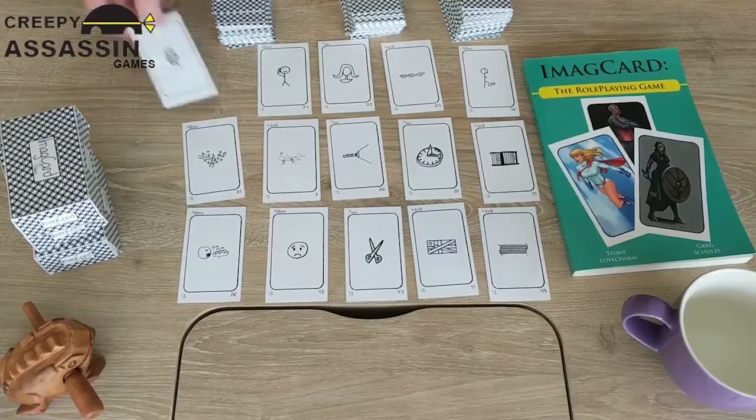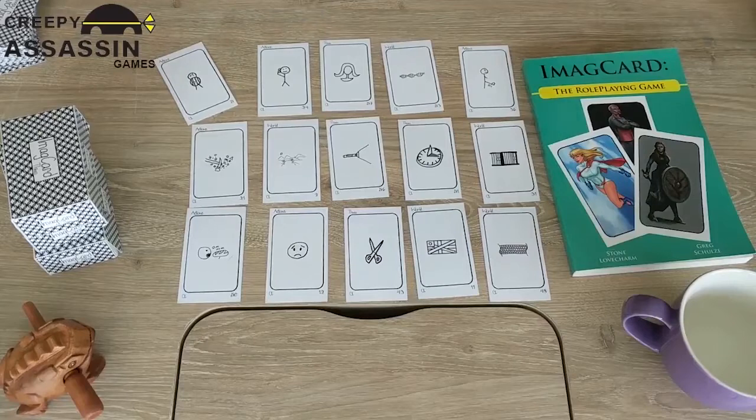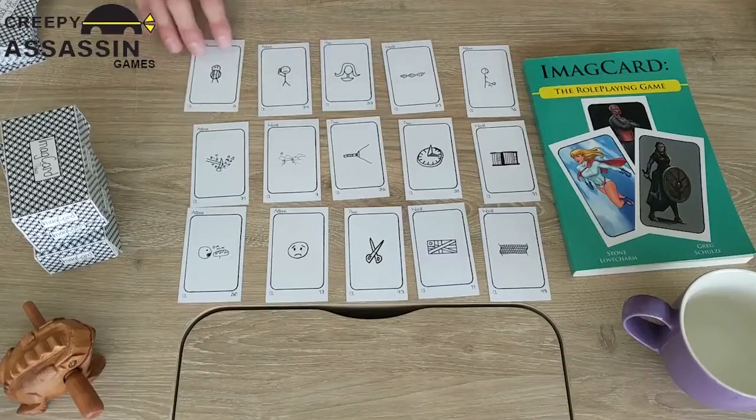Now that we've drawn the appropriate number of cards, we'll get the excess ones out of the way. We also now have a jail cell, a sundial, a flashlight, some kind of desert landscape, something being smashed with a hammer, somebody defending with a shield, somebody doing something with their ear — maybe it's a phone, maybe they're just listening — a wig on a wig stand, a DNA strand, and somebody kicking.